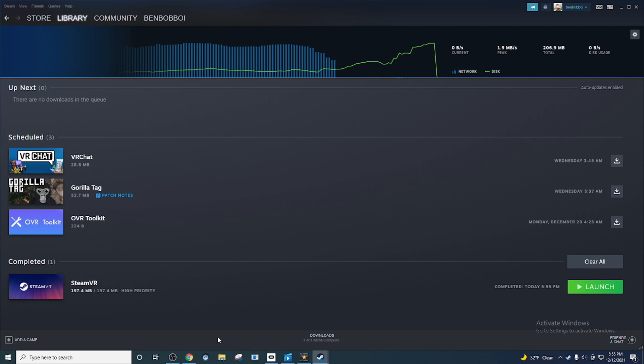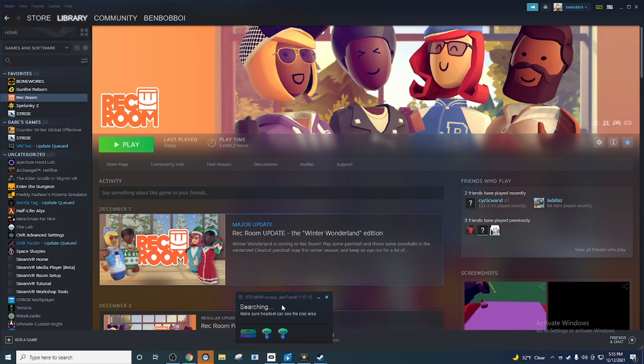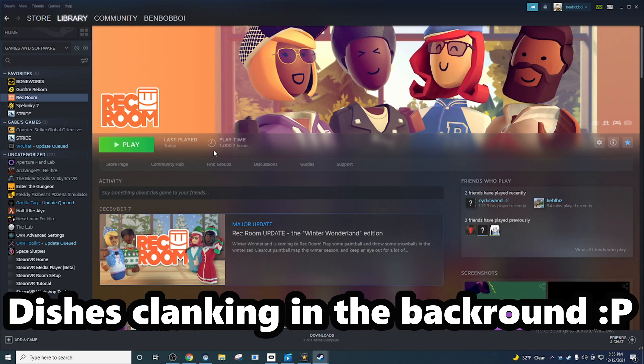We have finished installing. Now we're going to go back and launch SteamVR. Once it launches, you can see it says SteamVR Oculus Win 7 and 8. Then just launch Rec Room.